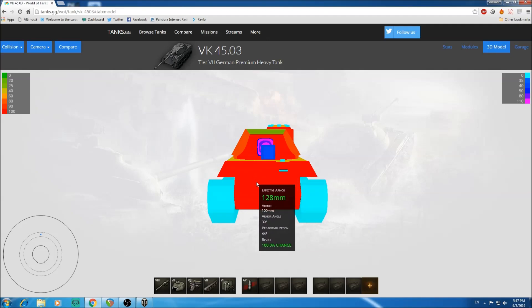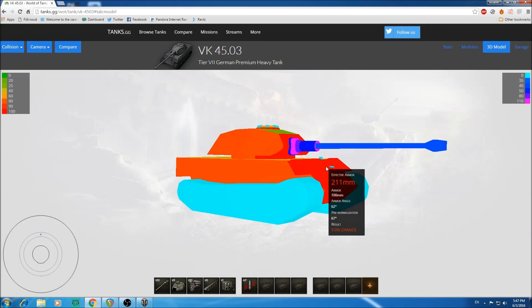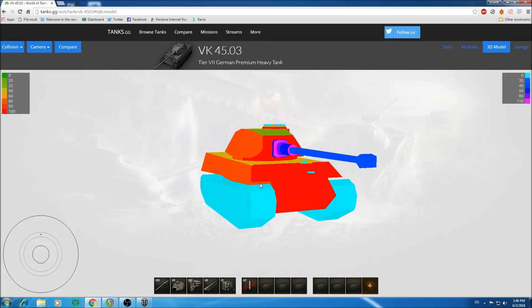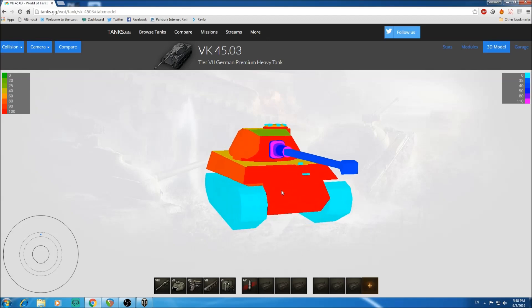That 130mm effective armor means you'll get penned by almost everything — maybe you'll bounce tier 5 tanks, and that's about it. This tank has no preferential matchmaking, so you'll face tier 5 through 9. Even at extreme angles you might get 200mm on the upper plate. With 80mm side armor you might think it's a good side scraper, but unfortunately it isn't.